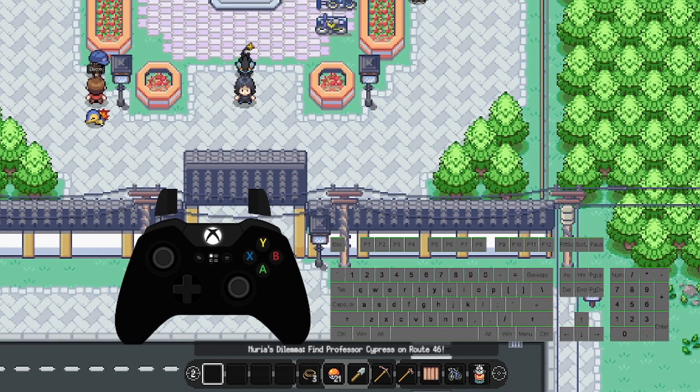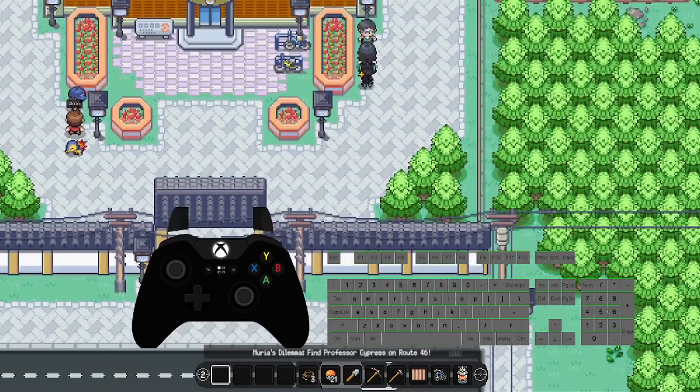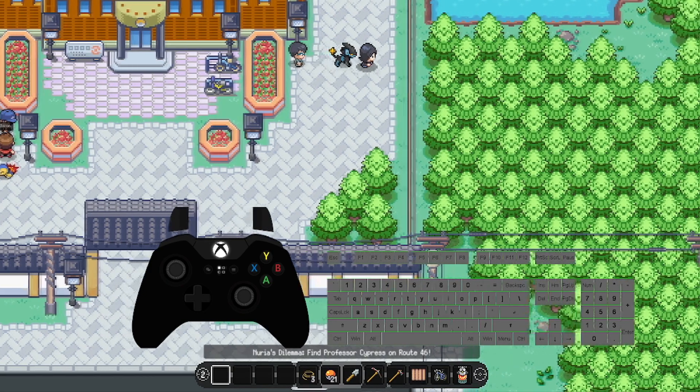First of all you'll want to know what the button is to interact with NPCs and world objects, like picking berries for example. On the controller, if you go up to an NPC you can press the A button to talk to them. If you're on a keyboard you can press E, which will interact with NPCs like that.